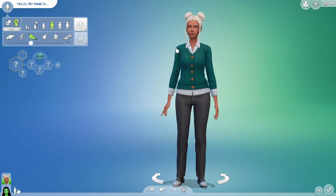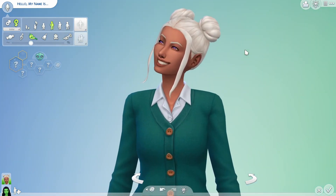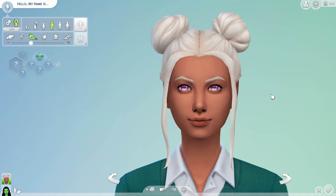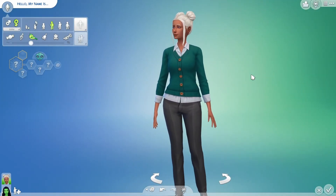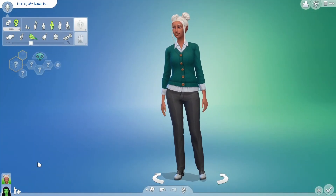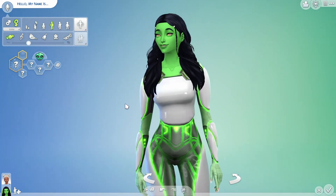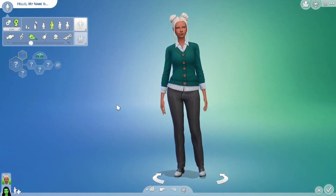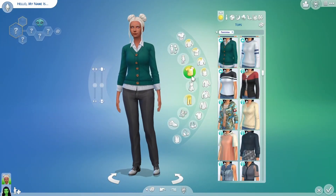Hello everybody, I'm the Lazy Kiwi and welcome back to another Create-A-Sim video. Today we are doing the black and white challenge again. I haven't done this in a while, but today I decided to do it with a little bit of a twist — she is an alien. We're going to have her uniform and her alien form, and I think it'll be a ton of fun.